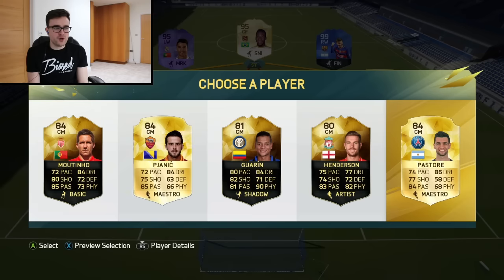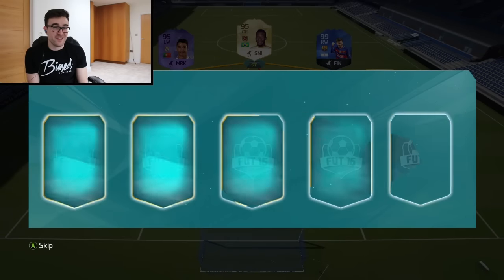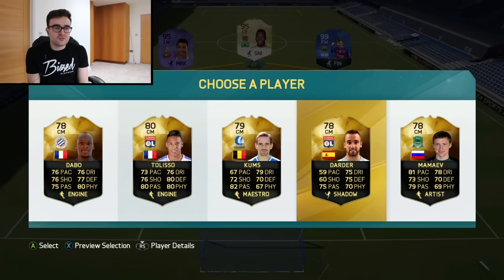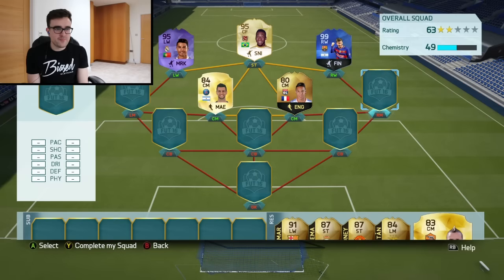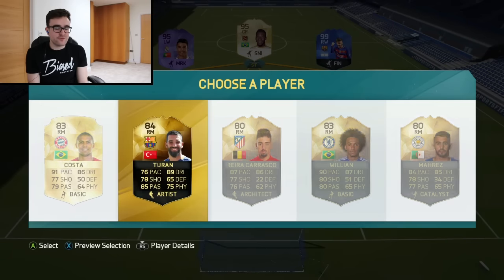I've never done a FUT Draft and not been offered past stories, so whatever, we'll have him - he at least links to Messi. Tolisso or Darder? Tolisso's higher rated, sure, why not. Pele makes it so easy to put anyone in this squad. Right mid is going to be in-form two run.